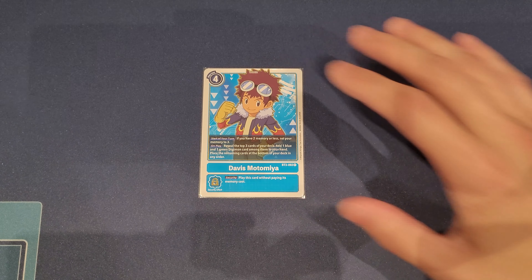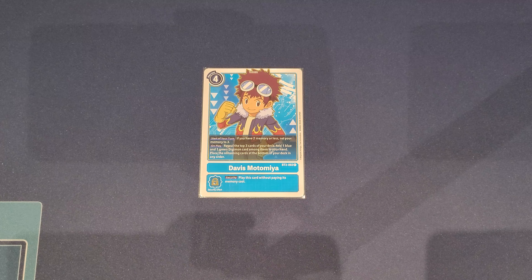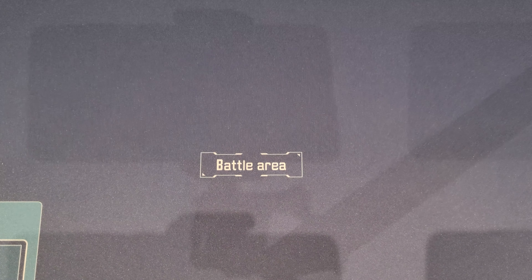Another cool Tamer you could add is Davis. Some players add him and it does really add to the searching consistency, which is nice. However, I don't have room to add him — Davis is really just there to grab yourself an extra green Digimon, and afterwards he's your memory Tamer and doesn't do anything else. So I don't include him, but he's always a nice card if you want to turbo your searching.